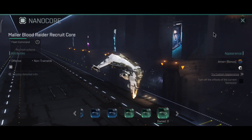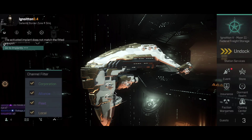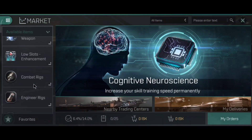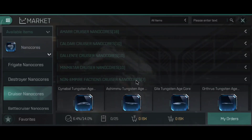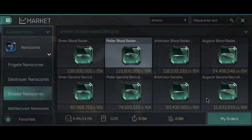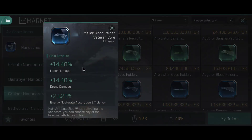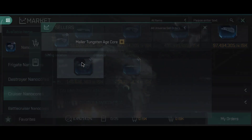I can technically improve the armor tank even more and I'll show you some other module layouts I'll be using. I don't have a nano core on this thing, though you can use one. Since I want this to be as cheap as possible, I decided not to get one — but perhaps in the future I might go with a cheap blue or green nano core. There's a little difference honestly, and that's one of the future plans for this ship.